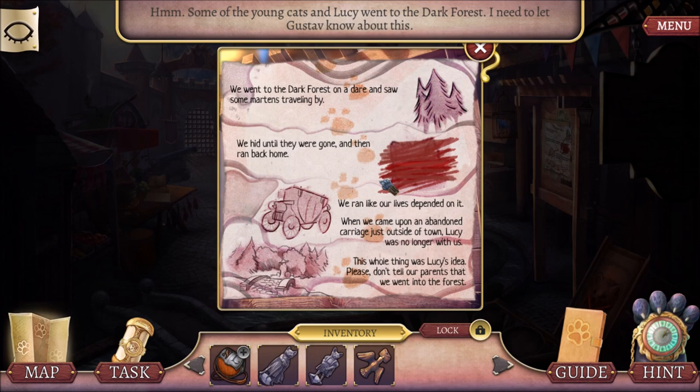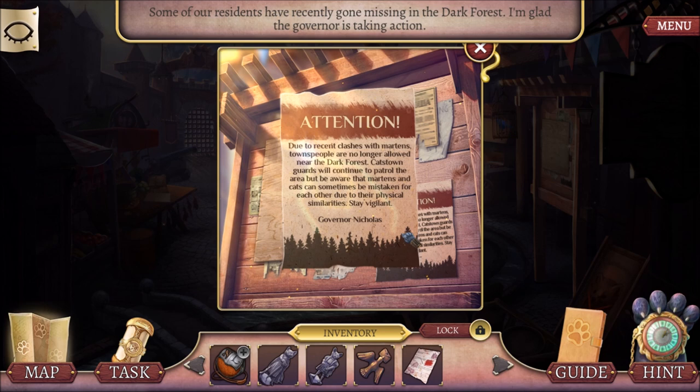When we came upon an abandoned carriage outside of town, Lucy wasn't with us. That's when they realized Lucy wasn't there, when they reached the carriage. The whole thing was Lucy's idea — please don't tell our parents, we'll be in huge trouble. Due to recent clashes with Martins, town people are no longer allowed near the dark forest. Stay vigilant — Governor Nicholas. I like the cat patrols.